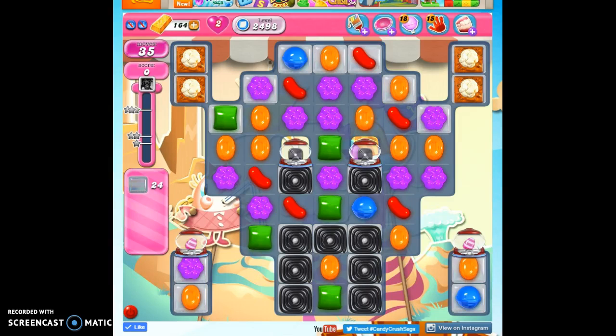Hi friends, this is Susie, your Candy Crush Guru, here to help you solve the puzzle of level 2498, where we have 35 moves to clear out 24 jelly and reach 48,000 points.